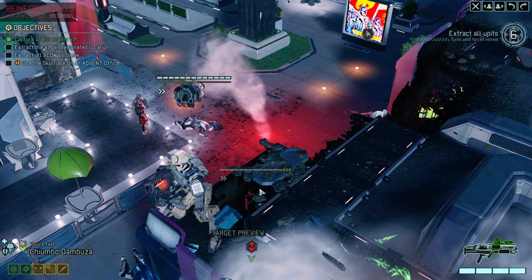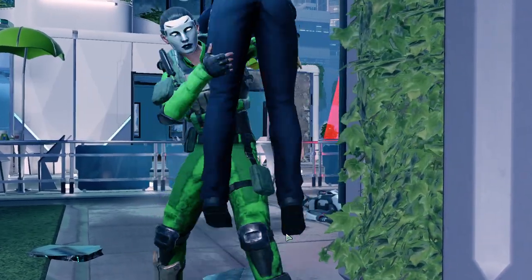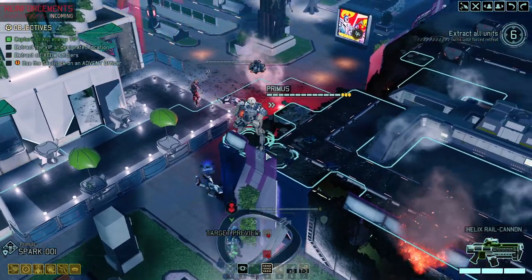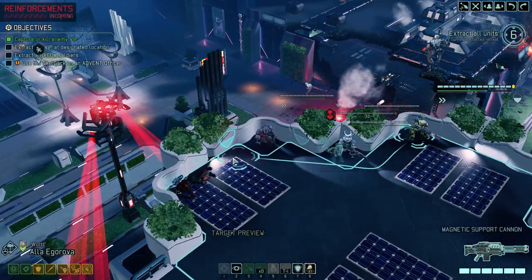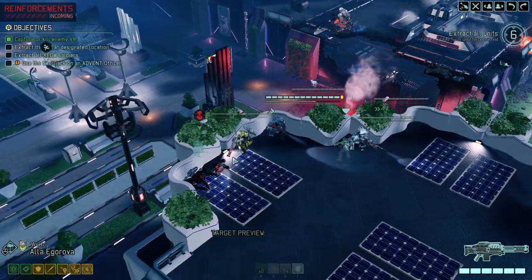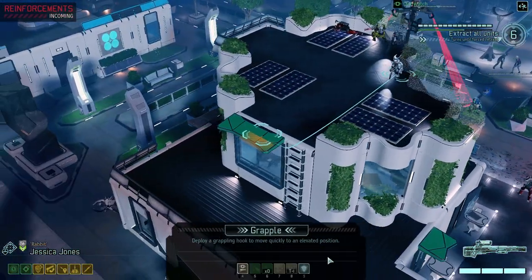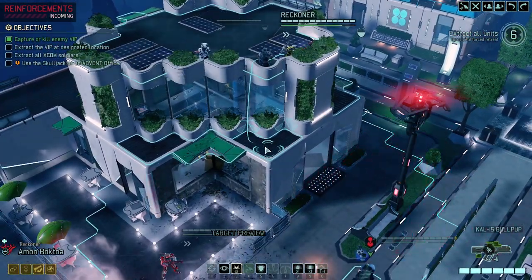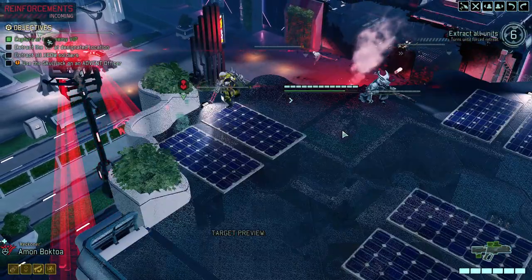Next turn we're going to see the reinforcements, and funnily enough they are coming quite close. Let's take the VIP — let's charge. Position on high ground with a lot of Overwatches — five Overwatches total. I did not directly jump onto the squad because they often draw Purifiers.